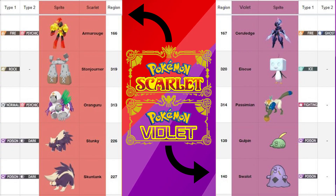I split the list up just so we can see everything a little bit better — left is Scarlet, right is Violet. So we're going to go with Scarlet first. We have Armarouge, which we already know, Stonejourner, which I think was already mentioned as well, Oranguru, Stunky, and Skuntank.